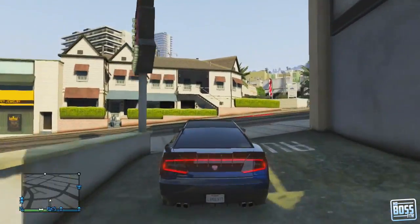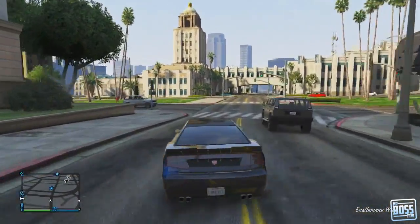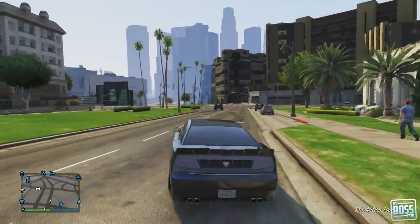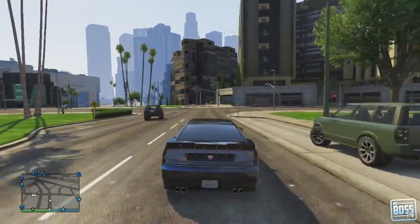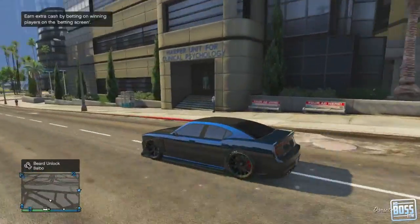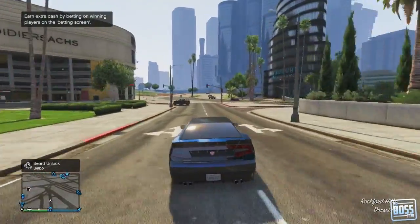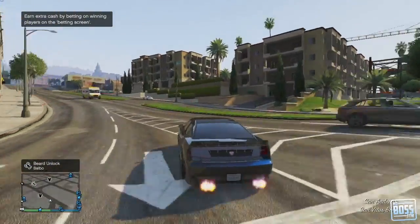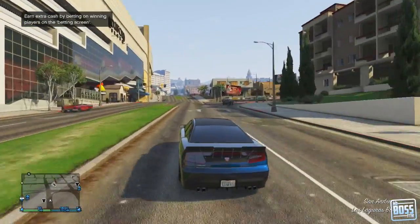No griefers or little kids can take this vehicle away from you if you have insurance, which I think is cool. Overall, this is a beautiful car — obviously it's Franklin's car from the campaign. You can see it's got the custom license plate and the custom lights on the back. It's a really fast four-seater car, which is rare in Grand Theft Auto Online and especially nice if you want to be rolling with three other crew members.